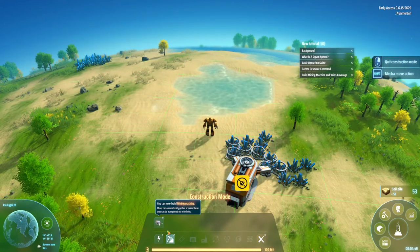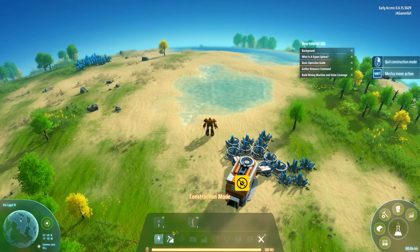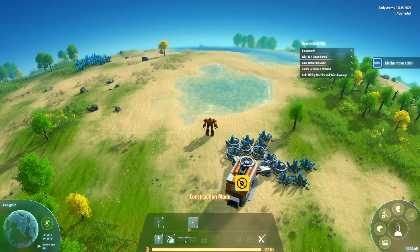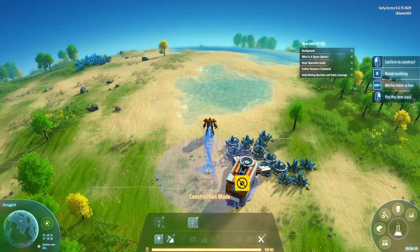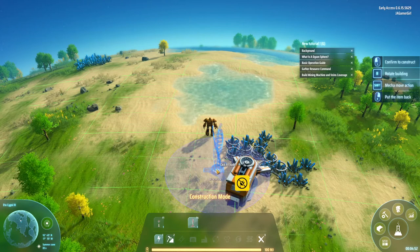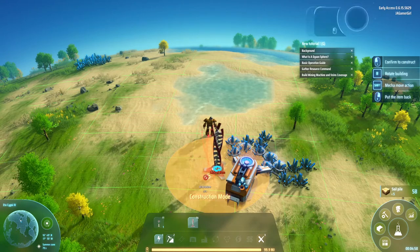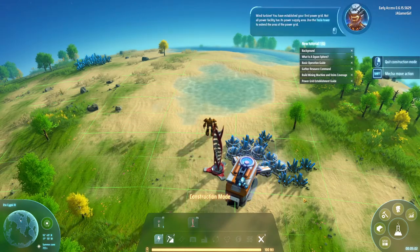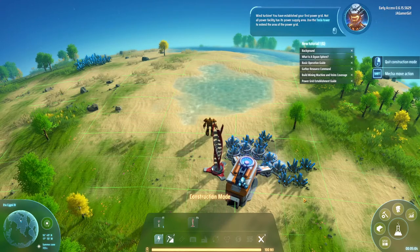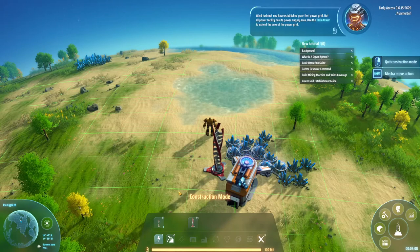You don't have to worry about wires in this game for the most part. You just have to be in the radius and it does the equivalent of wires automatically. Wind turbine placed — you have established your first power grid. Use the Tesla tower to extend the area of the power grid.